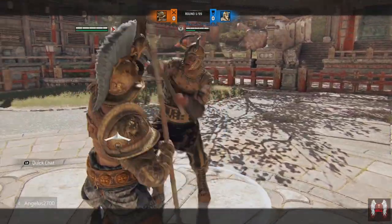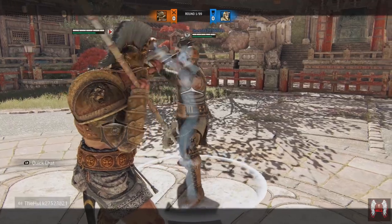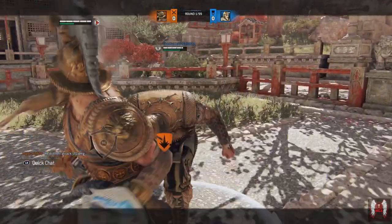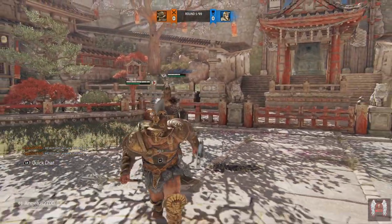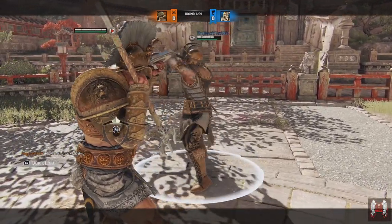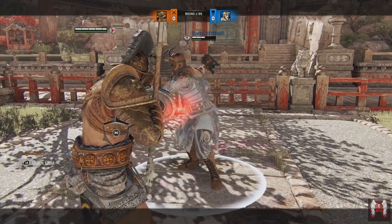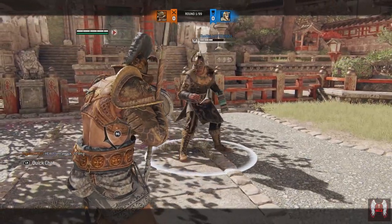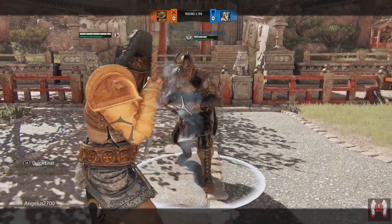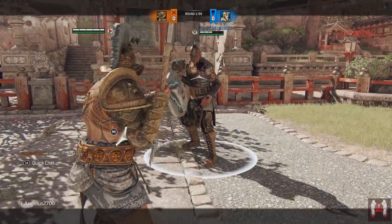Go ahead and throw a top heavy. Alright, I hit zone attack. Now I'll go ahead and do that again and feint it. Now with Glad's zone, if he does that and backdashes off of it, do that again.